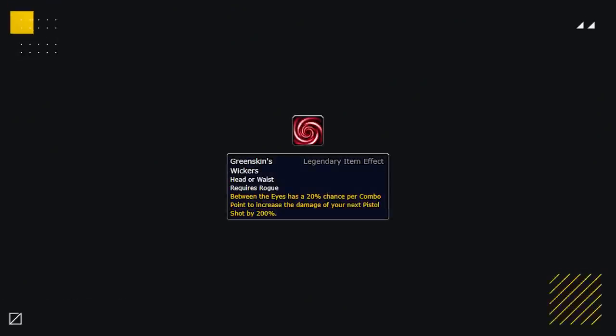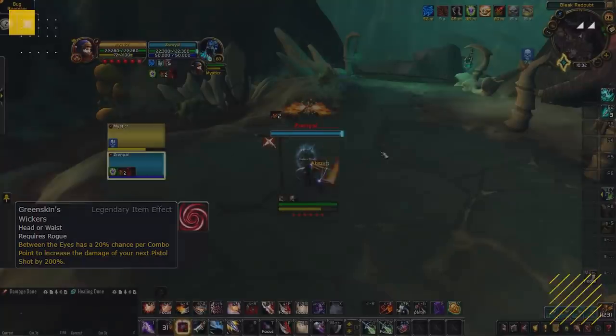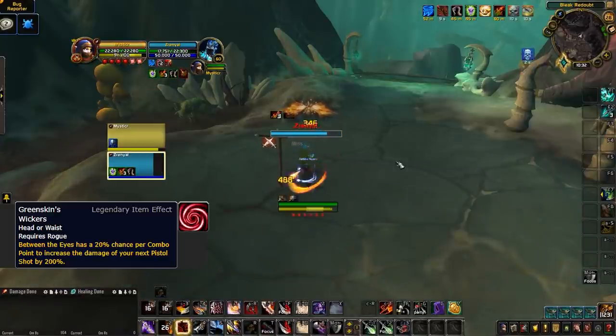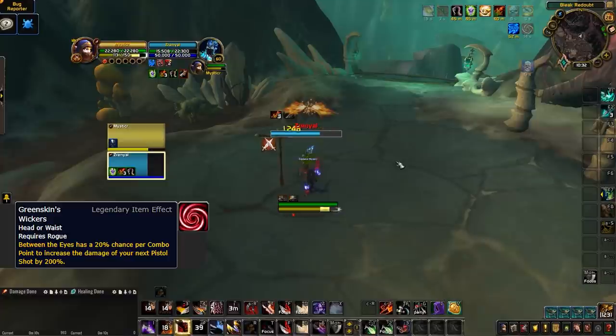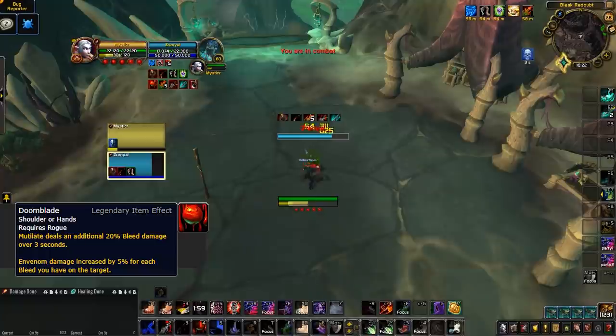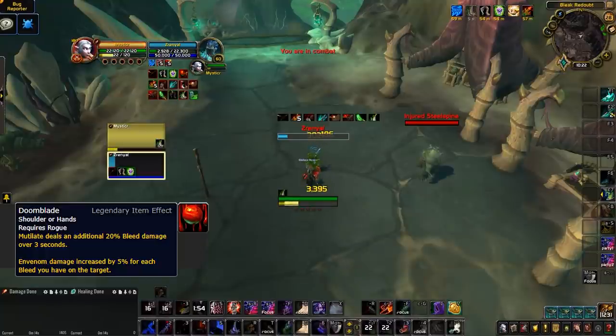If you notice an Outlaw Rogue isn't getting the Guile Charm buff, be prepared for huge bursts every time Between the Eyes is ready. Finally, Doom Blade lets Assassination Rogues hit hard within Vendetta during their burst — it won't impact matchups too much overall, but during Vendetta their burst will be quite deadly, so make sure you're ready to trade cooldowns against Assassination Rogues.